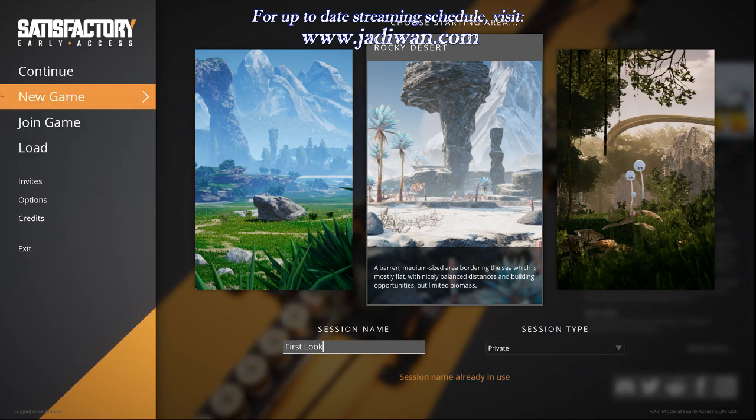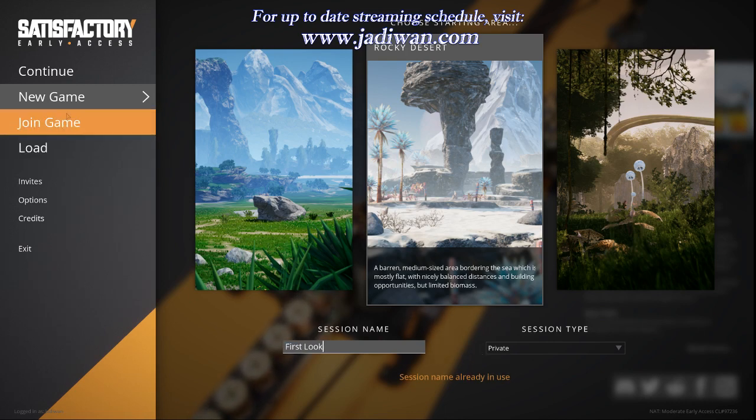Let's get our gamer's edge on and get started. We're going to take out the rock — check out the rocky desert. We're going to name it 'First Look.' I thought I would just name it 'First Look One' because I was playing around.